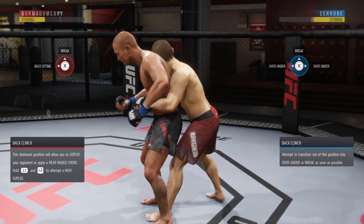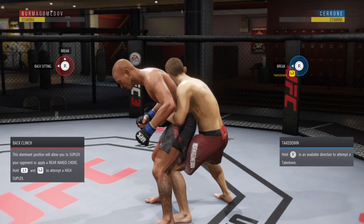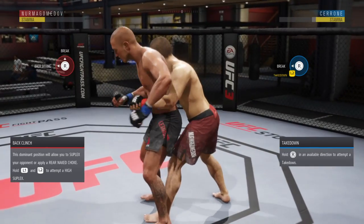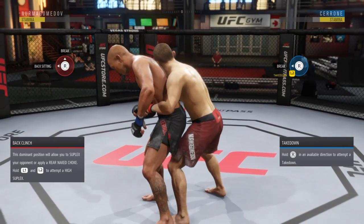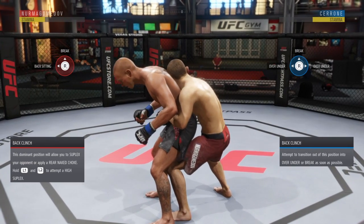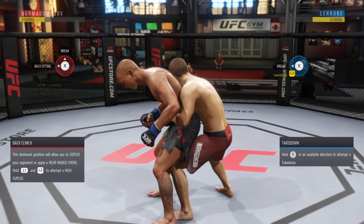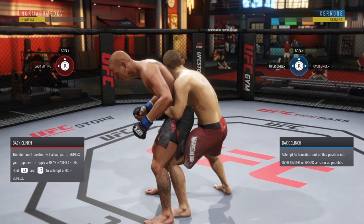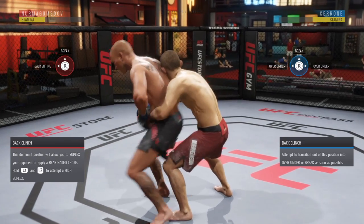If he wants to break in back clinch, he'll put his hands on yours and try to push them off — that's R2 and up to stop him from breaking. There's also an advanced takedown transition — even though it doesn't take you down — where he'll grab you and try to spin while still fighting with his hands. If you see him grab your hands like that, it's R2 to the left, or R2 to the right if the screen is flipped. It's kind of based on which side Cerrone is on: if he's to your left, it's R2 to the left.